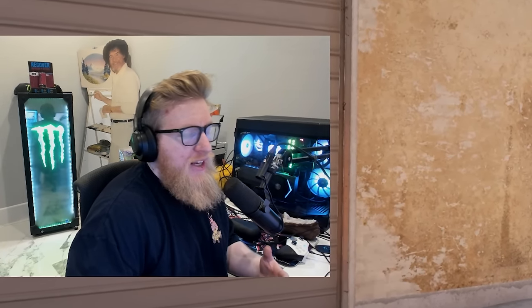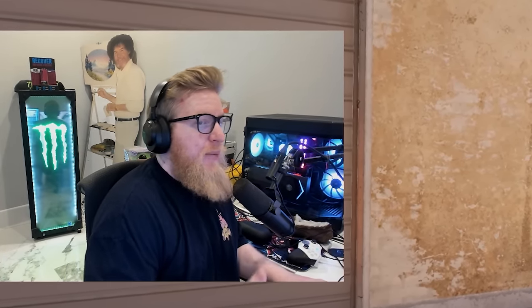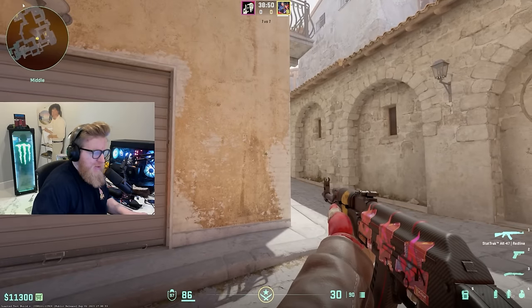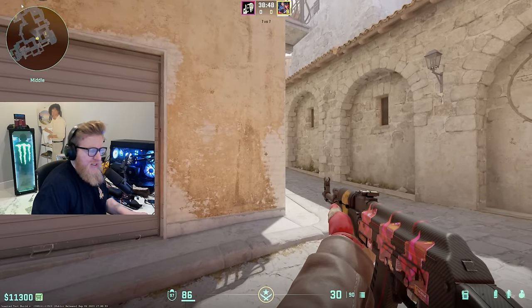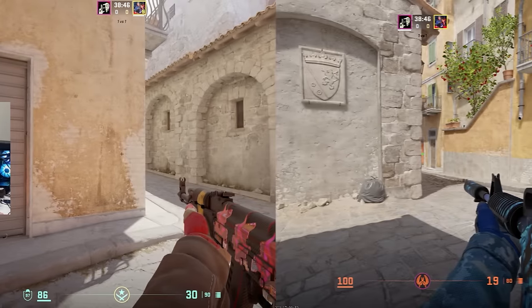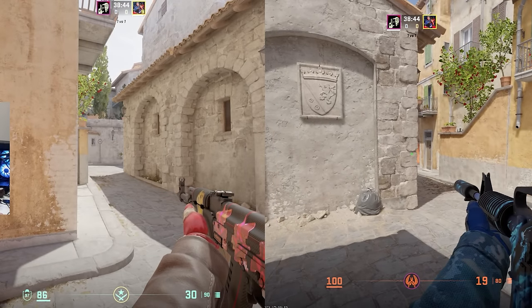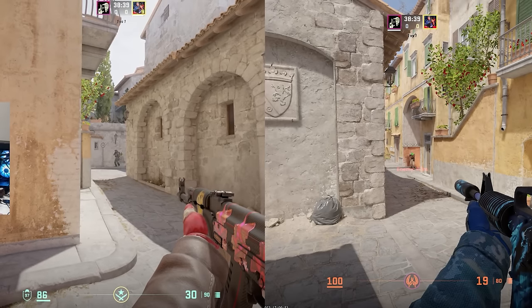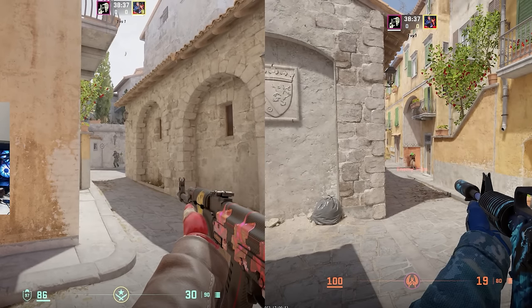One of the easiest things you can do to counteract their advantage is by simply stepping out past their pre-aim. Most people are going to be aiming at this position holding the middle, and they can see me before I see them. So what I would do is step past the angle — what this does is force him to step into the angle closer, and I can actually now see him before he sees me.